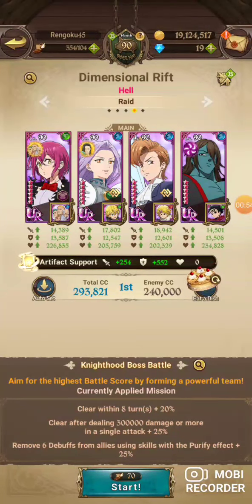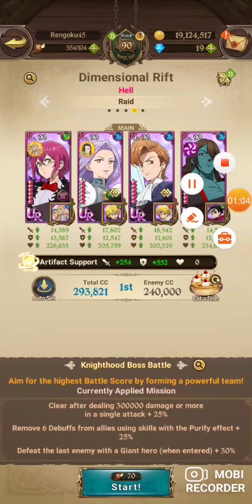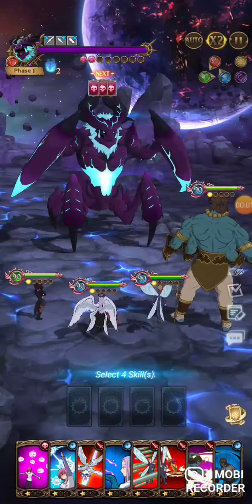The missions are: clear after doing three hundred thousand damage in a single attack, remove sixty buffs using purify, have a giant on the team, and have him finish — he needs to land the finishing blow. Let's hop right in.